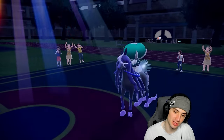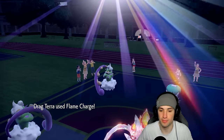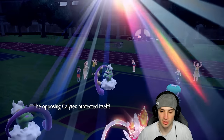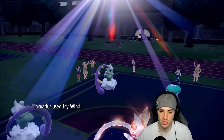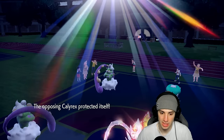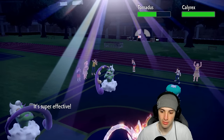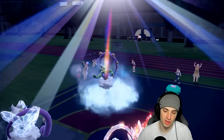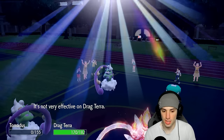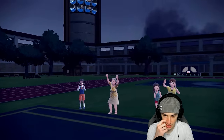They protect anyway, that's fine. Flame Charge is going to get blocked — I wish I still got the speed boost, that could have been great. Icy Wind chips a little damage. At the same time slowing things down — unless they're Covert Cloak, which most likely they are. Icy Wind fires — I am clear. From here I get a nice special attack boost with Flutter Mane — I could go into Ogerpon.